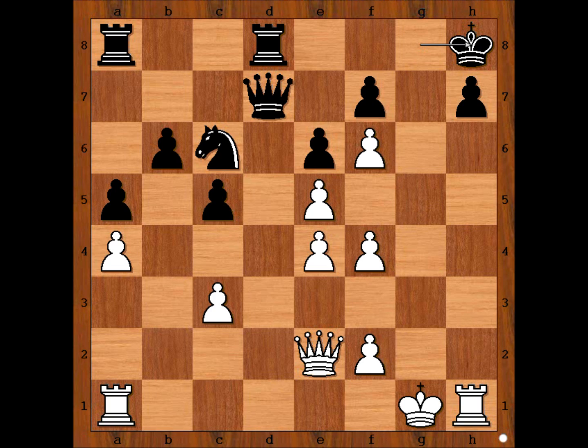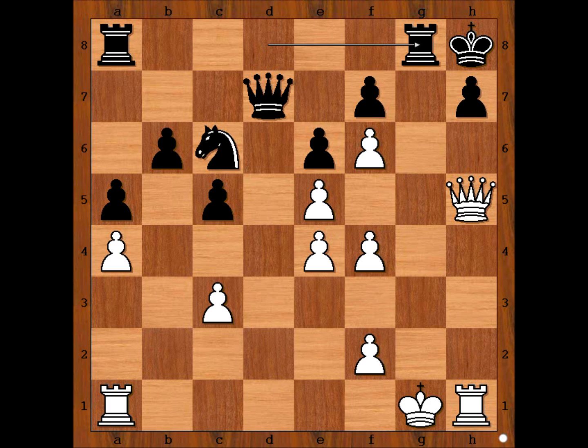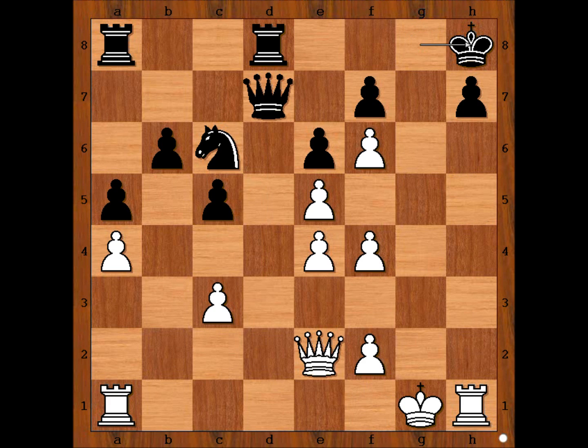White to move — how would you continue now? Is Queen to H5 good? Then Rook to G8 check, and after King to F1, Queen to D3 — Black would be winning. So what is the best move for White? Pishkur had it all worked out, even before he sacrificed the knight. Kaboom — second piece sacrifice! Fantastic.